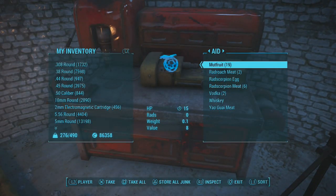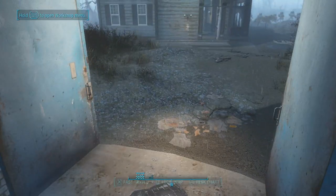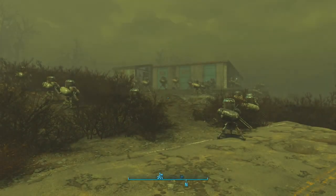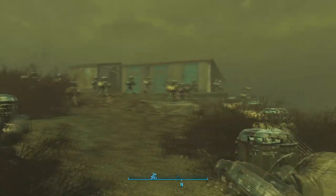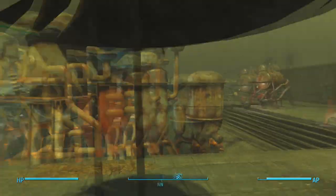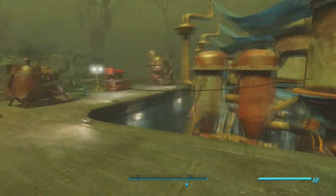Another area I use is the Slog, where I've more or less got the same setup but to a lesser degree. Just like the lighthouse, there's a ton of turrets to compensate for all the water being used. I've filled the pool with the same machines, just getting as much purified water as possible.